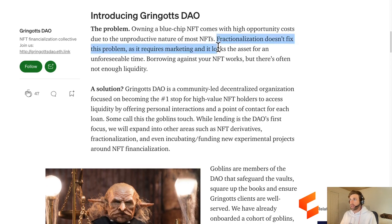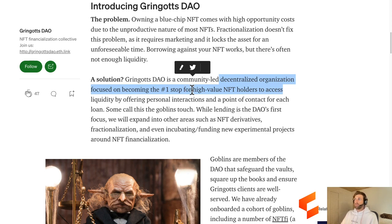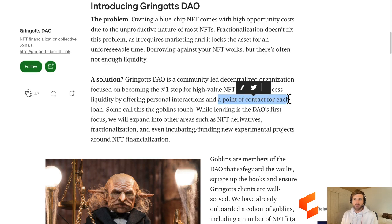They say fractionalization doesn't fix the problem of high opportunity costs. So they're creating a decentralized organization focused on becoming the number one stop for high-value NFT holders to access liquidity, by offering personal interactions and a point of contact for each loan. It looks like they're giving us almost like risk mitigation services for a trusted community, so that I can go and leverage my NFT and know I won't get rugged.